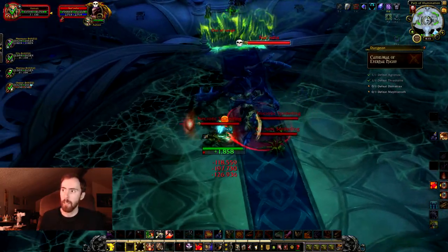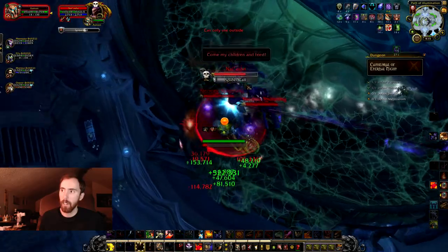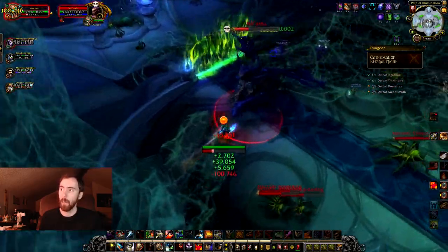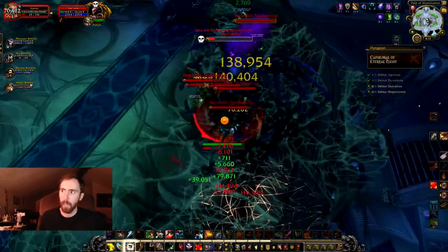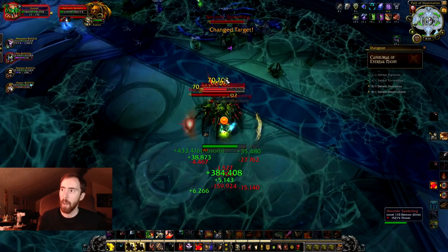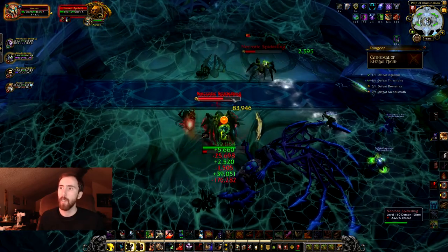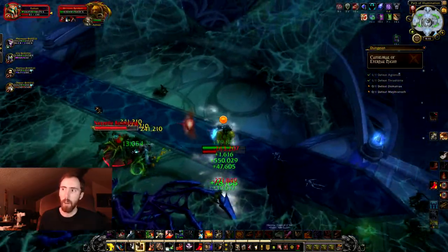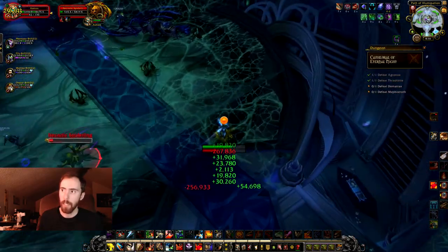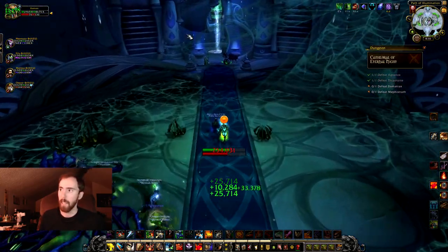This next mini-boss also doesn't seem to function properly on PTR. She has these necrotic spiderlings that put a dot on you, and my druid healer did not dispel it. So I had to go around kiting the spiderlings while aggroing new ones, while actually damaging her. If you killed the spiderlings and reset her, they respawn. It was an interesting challenge as a tank — trying to tank her and deal with the spiderlings simultaneously. It was almost like trying to reset Necrotic stacks on live servers, and very entertaining to do.